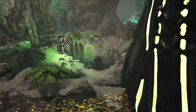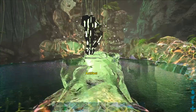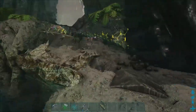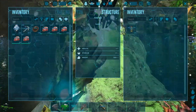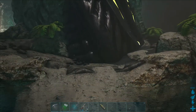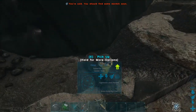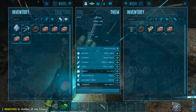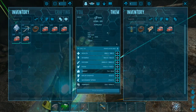This is the Artifact of the Clever. I found and discovered something about artifacts. Let's grab the artifact and let it respawn — there we go, the Artifact of the Clever. And I've got with me this little guy, just my otter friend.